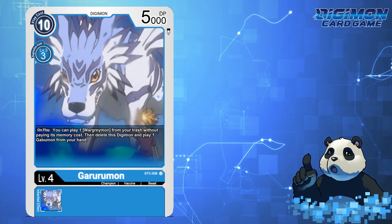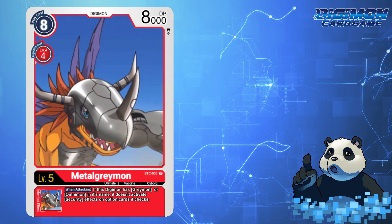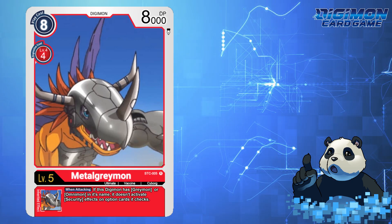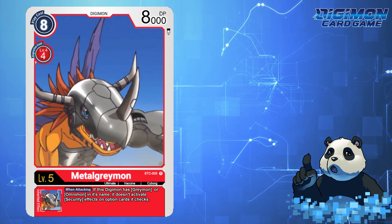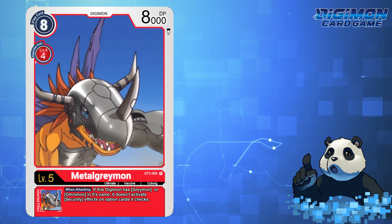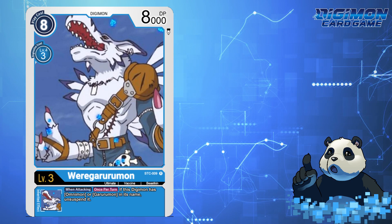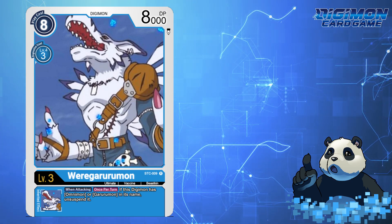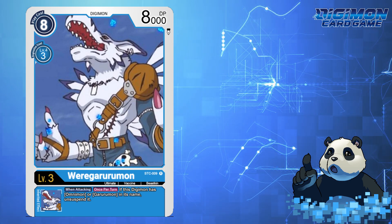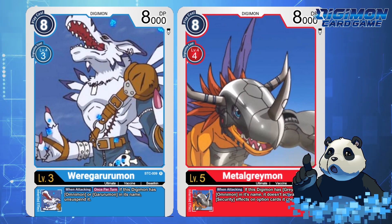For ultimates there are only two options: MetalGreymon and WarGreymon. For MetalGreymon, his Digivolution costs would be 4 as normal with a play cost of 8. With an inheritable: if this Digimon has Greymon or Omnimon in its name, it doesn't activate security effects on option cards it checks. As for RareGreymon, only a 3-cost Digivolution and same play cost. For inheritables, when attacking, once per turn, if this Digimon has Omnimon or Garurumon in its name, unsuspended. These level 5s are primarily to give support to the level 6s, so that you can at least Jogress into them.